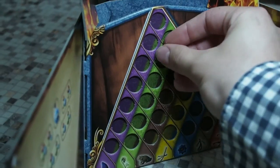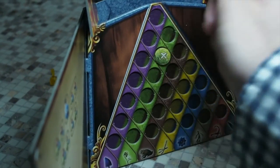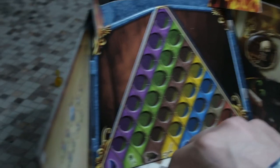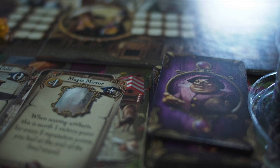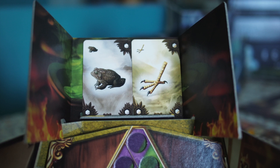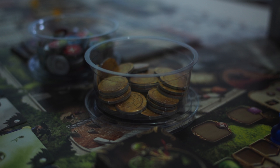Everything looks and feels amazing. The cardboard feels good. There are a few things I'll talk about later regarding the cardboard where there are a few misprints and stuff, but those should probably be fixed by CGE soon. This is an Essen copy so it does have some mistakes.